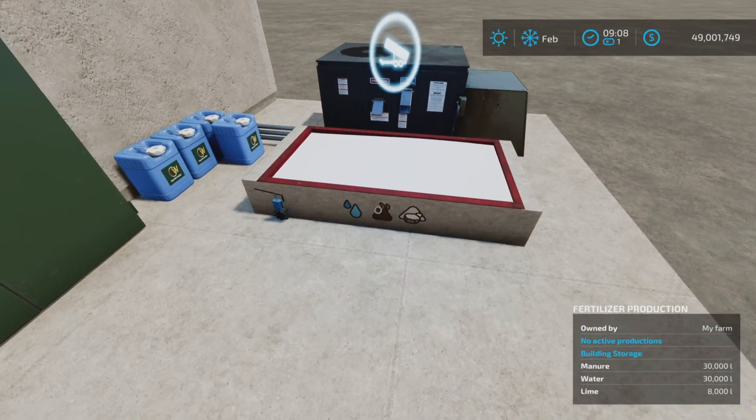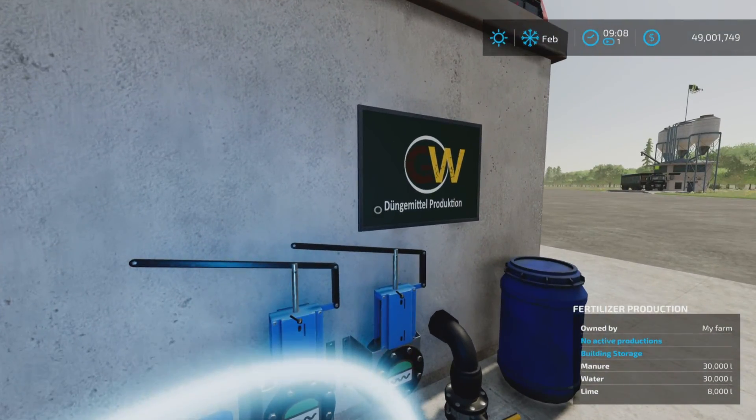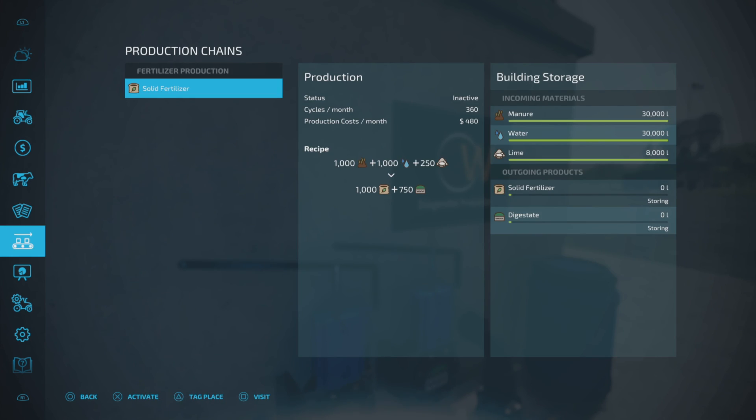The input labels show water, manure, and lime — that is the recipe for fertilizer. In the managed production point, with the help window open: manure and water are 30,000 liters each, and lime is 8,000 liters. The recipe ratio is 1:1:250 and you get 1,000 liters of fertilizer and 750 liters of digestate. That's not a bad deal, especially since there are lots of free water points on the map.